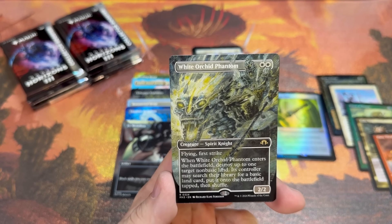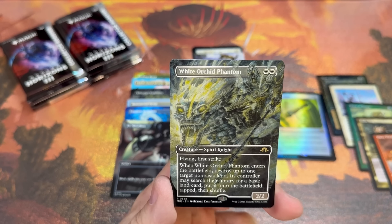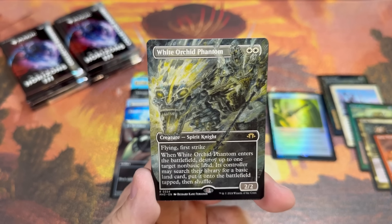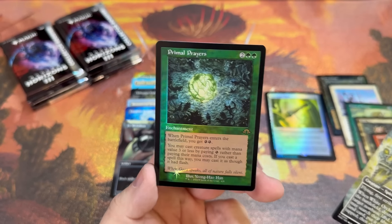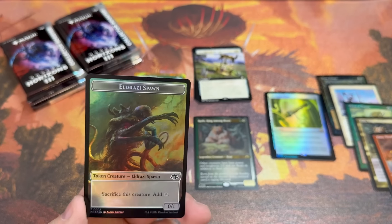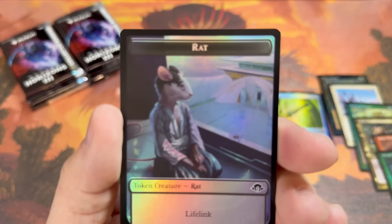White Orchid Phantom — Richard King Ferguson art. He actually has a Kickstarter up right now, it might be nearing the end. If you like RKF go check out his Kickstarter, check out his play mats. Primal Prayer in retro. Energy's back! I forget man, what are they doing? Oh, look at that little rat.